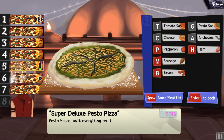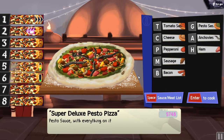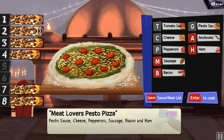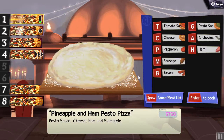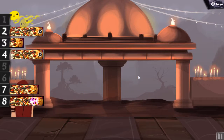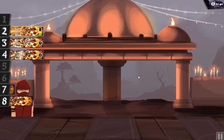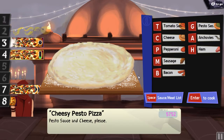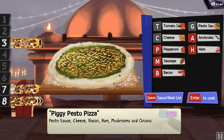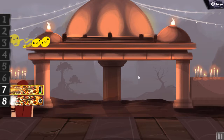Pesto, cheese, pepperoni, sausage, bacon and ham. Number 4: pesto, cheese, ham and pineapple. Number 5, pineapple. Number 3: pesto, cheese and pineapple. Number 7. Pesto with cheese. Number 8. Number 4 is done. Pesto, cheese, bacon, ham, mushrooms and onions. Number 3. Number 7 is done.